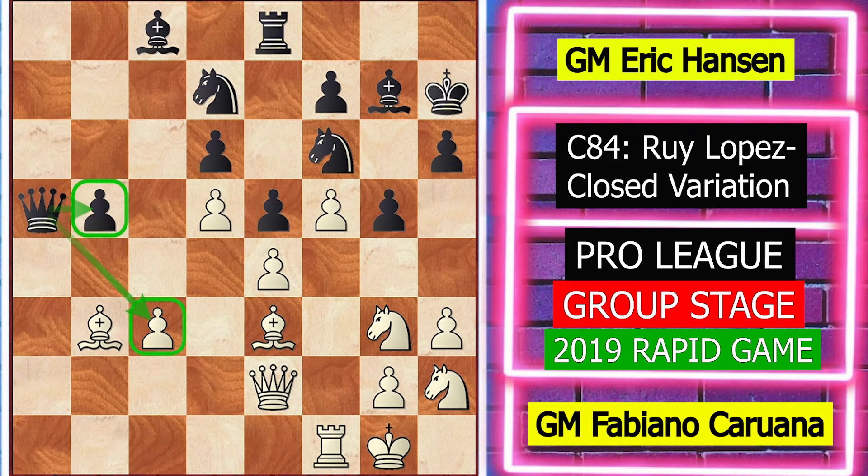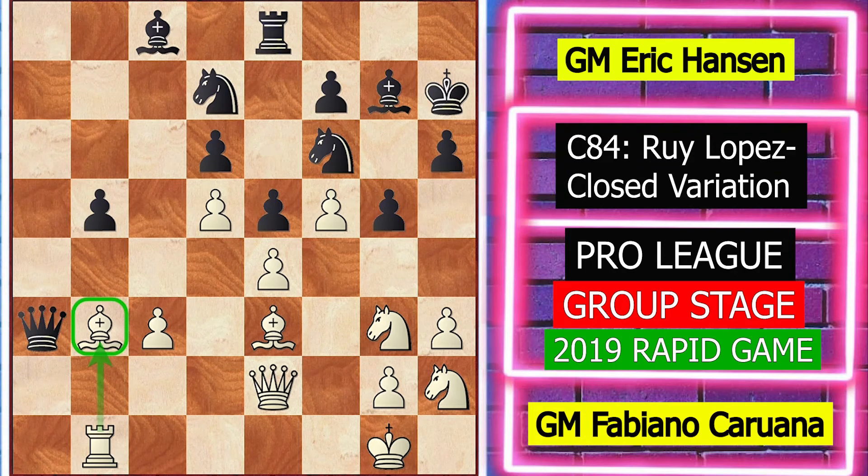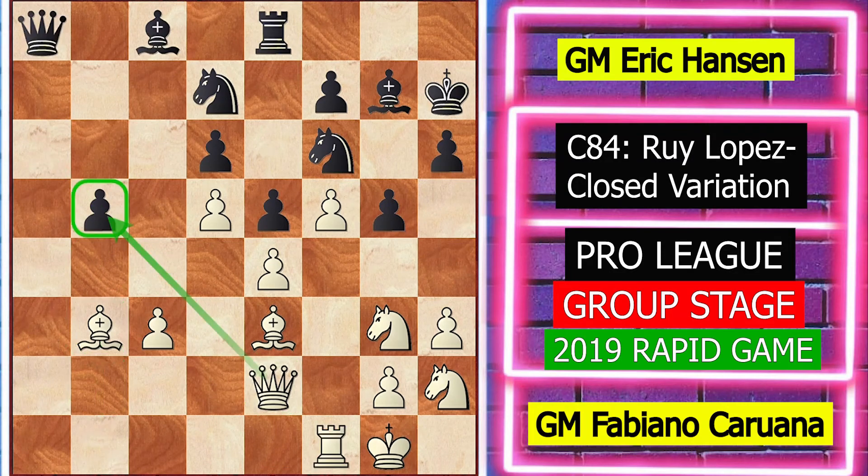Here black also missed the idea of bishop a6. Instead of queen a5, the best response is queen a3. Queen a3 not only protects the b5 pawn but also the b2 square from the queen, as after queen takes b5 the idea is to play bishop a6. Both white and black totally missed this. Instead of queen takes b5, white has to play queen b1, and after bishop a6 the position is playable for black, with active pieces and white lacking time to attack.